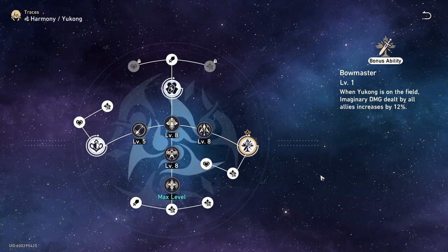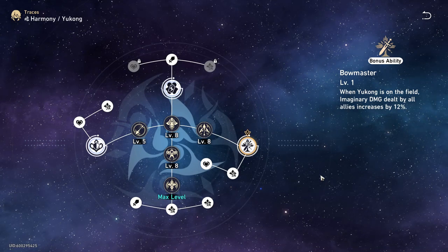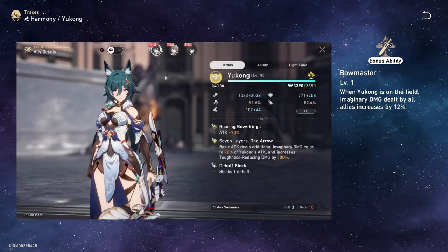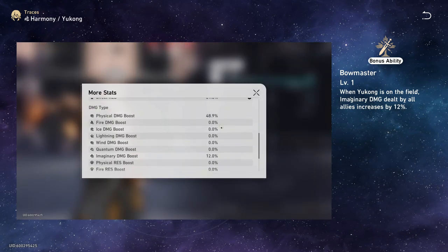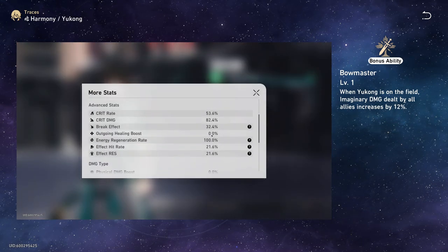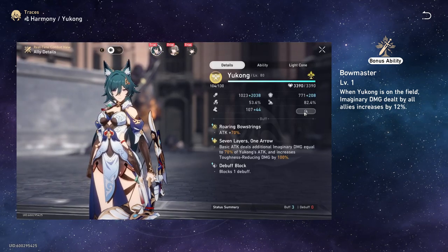Her next bonus ability is Bowmaster. When Yukong is on the field, imaginary damage dealt by all allies increases by 12%. This actually adds it onto your allies as if they had an imaginary damage bonus stat — it adds directly into their stats, not just as a visible buff. So they actually get 12% imaginary damage as a stat.